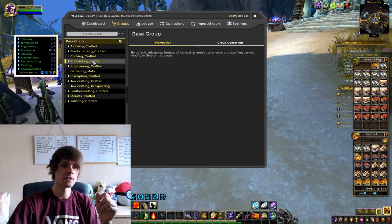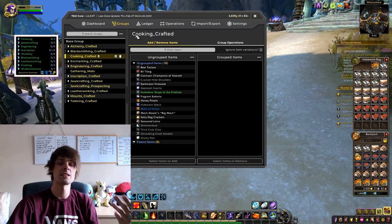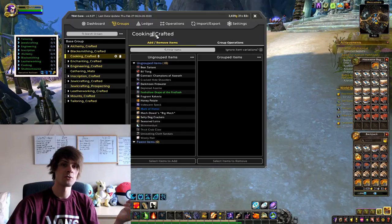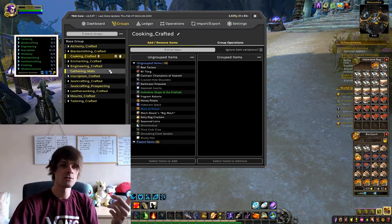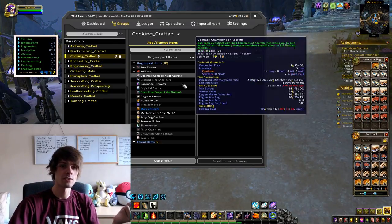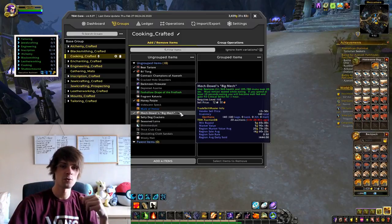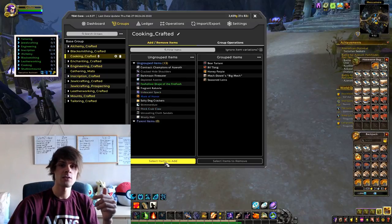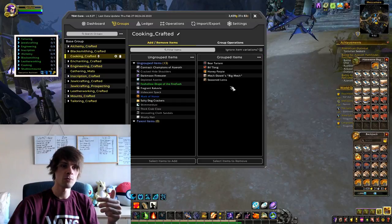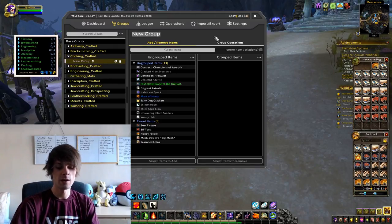Going in, I've got my set of gathered stuff: fragrant cacao, biltong, McDowell's, plus bear tartare, seasoned loins, and honeypot pie. Now let's get into creating the group. Go to your base group and press the plus button to start making your group. You can rename it — I call mine 'cooking crafted' with an underscore out of habit. Press enter and you'll see anything not yet attached to your TSM.